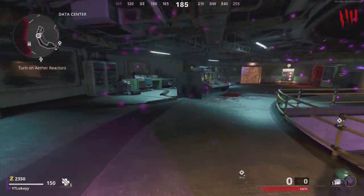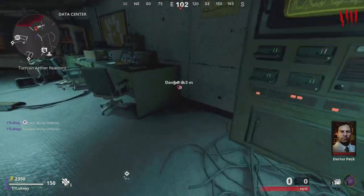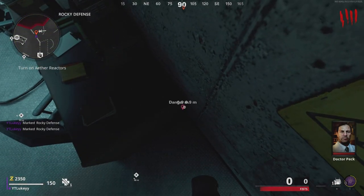So the glitch spot is on top, and it's right next to Speed Cola. You go in this corner, and then you jump onto the edge of the table, and you guys are good to go.